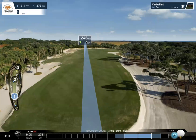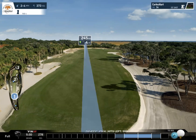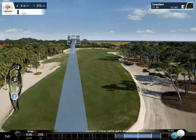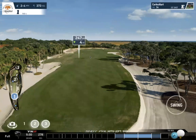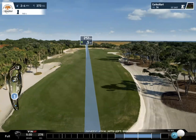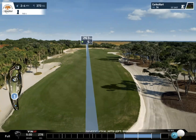My tee shot is going to be to the left side. There's no wind, but if there was wind I'd need to know where it's going to land. If the wind comes from the left, I want to aim on the rough — but not too much, just enough so the ball is as close to the left as possible. Without wind, we just aim here.